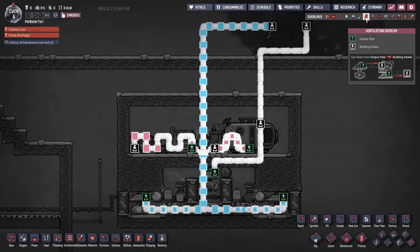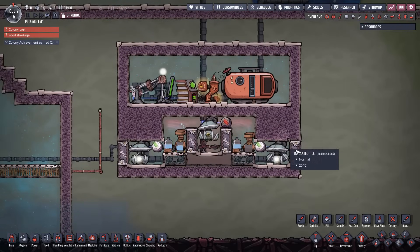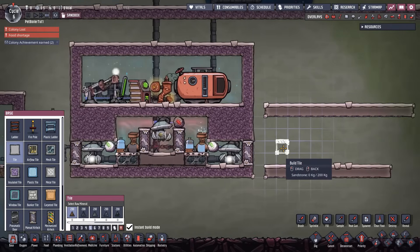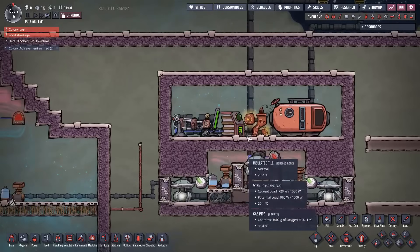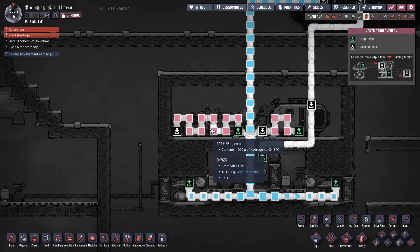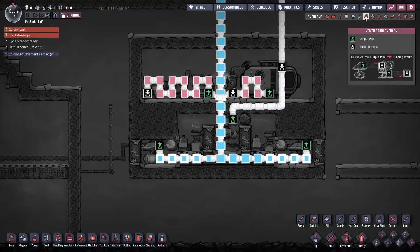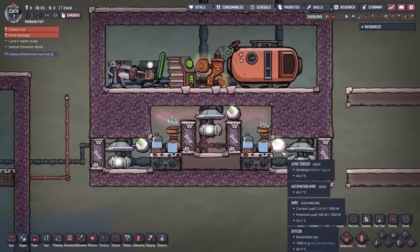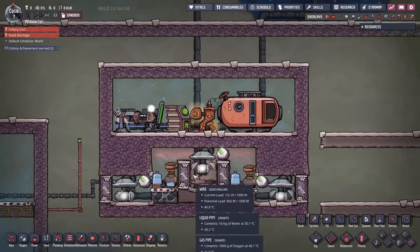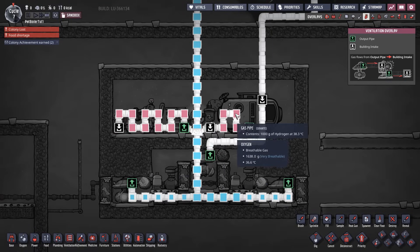One of the reasons this is a preferred design is it fits exactly inside a four-tile-high area, so you can throw it into most rooms. The hydrogen flowing up here also helps keep the battery and generator from overheating — it will get to 70–80°C but that's fine as long as everything is made of gold amalgam. I've run this for thousands of cycles with no issues.